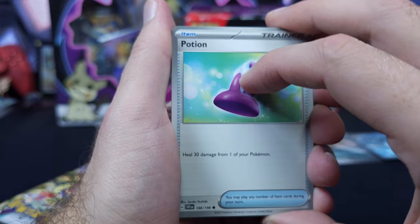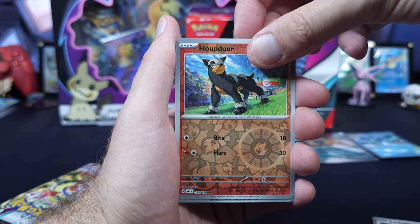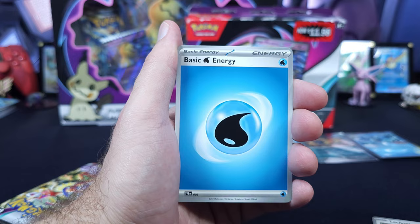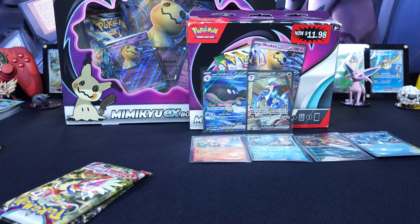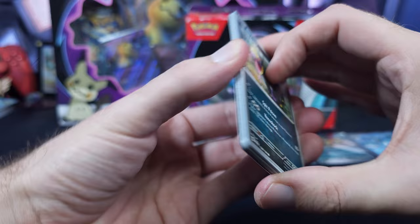Potion, Buzzwole, Energy Retrieval, Lechonk, Oinkologn, Spiritomb, Espathra, Houndour, Marill — and a Palafin! So there's still no hit from the three-pack blisters. I'll tell you what — Aiden getting that SIR from that last pass was a savior, because this would have been kind of brutal. Still not the best opening so far, but we'll see what happens.